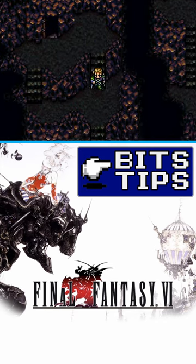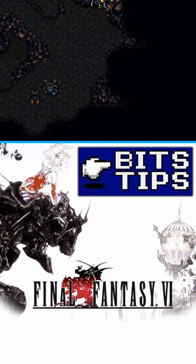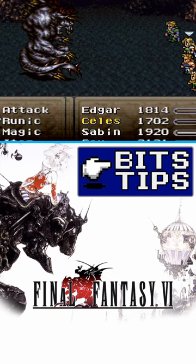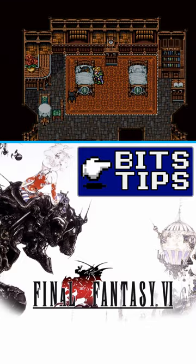Later on in the World of Ruin, head to the Veldt Cave where you get the Ichigeki. Towards the end of the Veldt Cave, you'll find Shadow and Interceptor. After defeating the Behemoth boss in the Veldt Cave, you'll end up in Thamasa where Shadow will nurse his wounds.